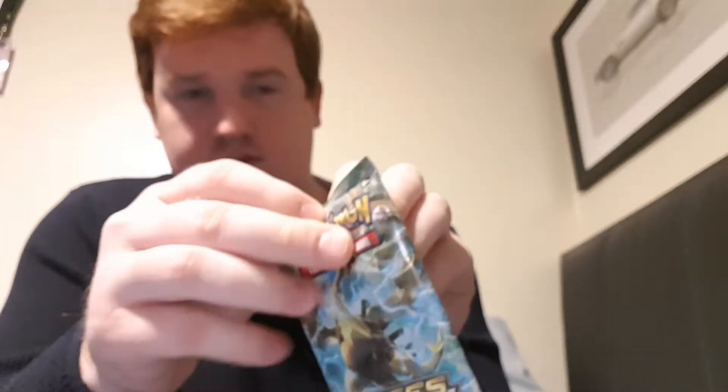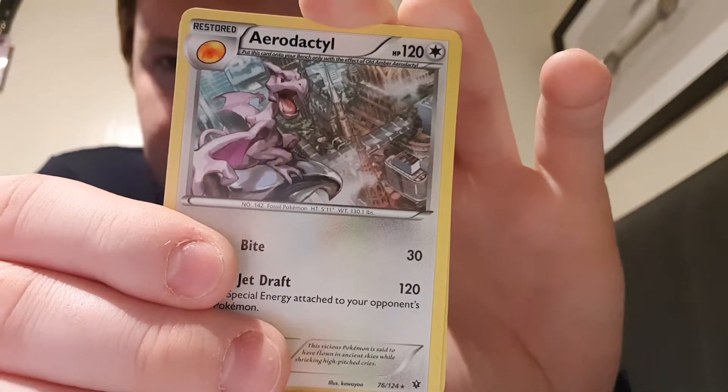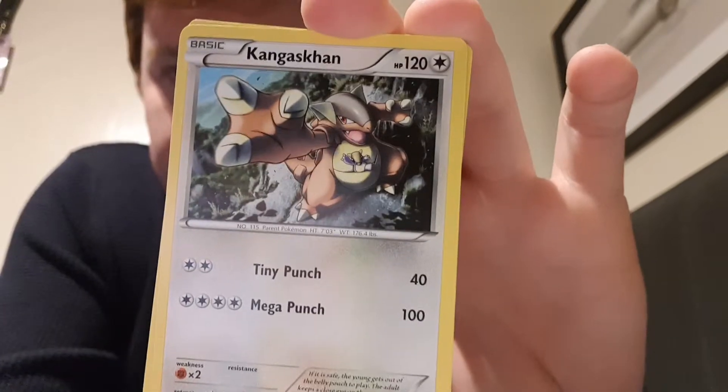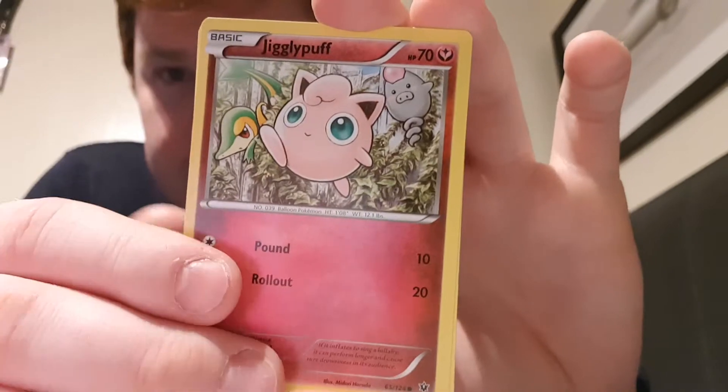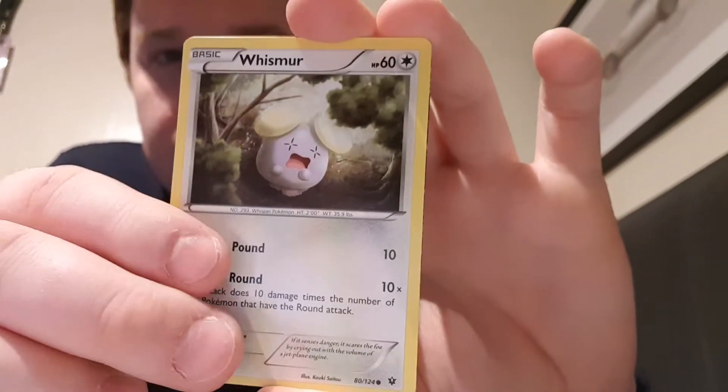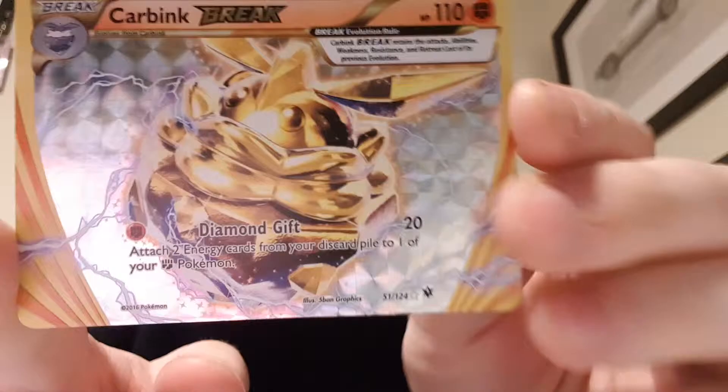Got Fates Collide. There's the code card. Aerodactyl — that's a back card, that's pretty cool. Kangaskhan, Ralts, Jigglypuff, Snubbull, Musharna. It's a Break card! That's an awesome... I think we've been treated to a secret rare for this generation. Nice! I'll put that in the card protector straight away.